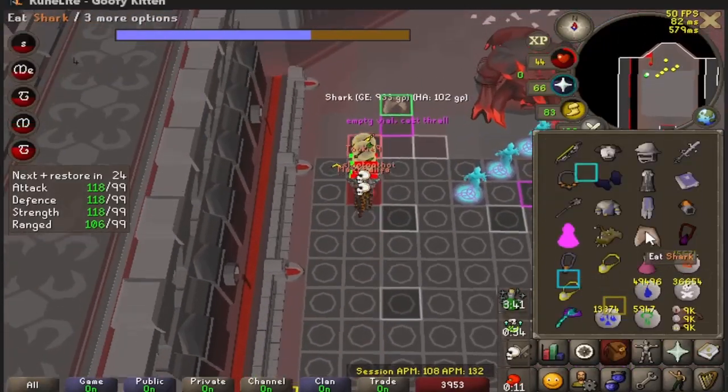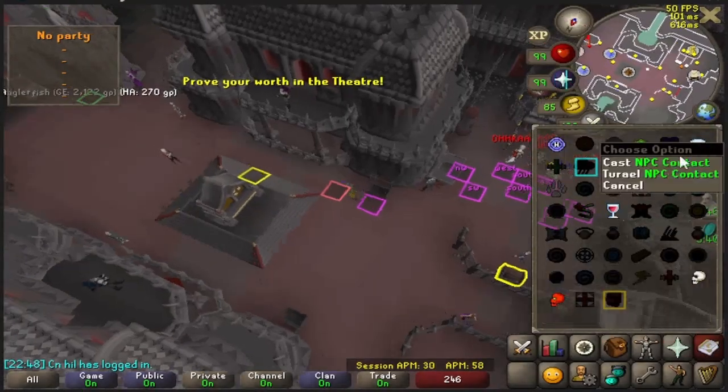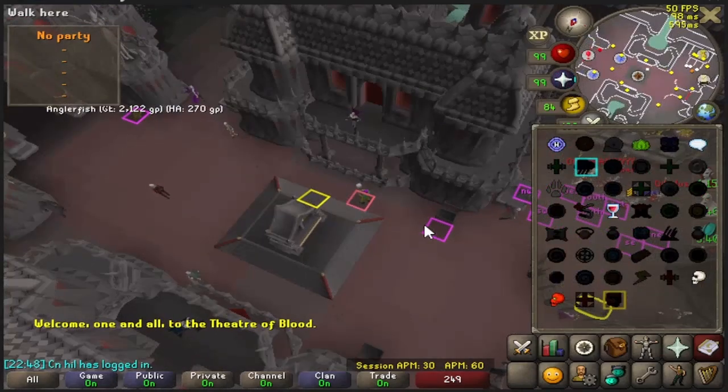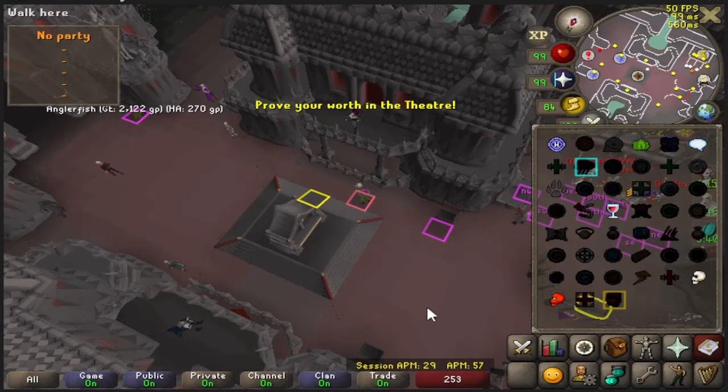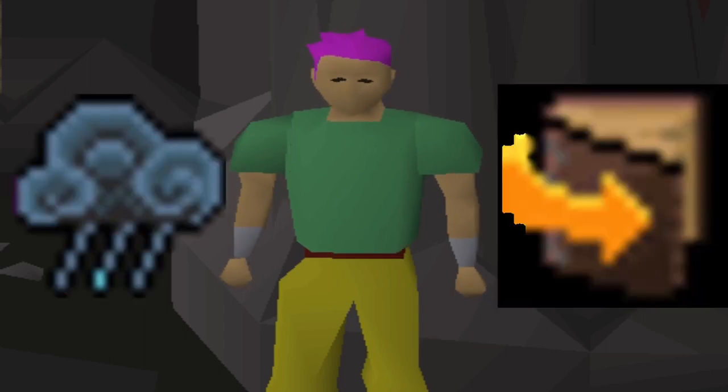Most stalls in-game clear your current path, meaning they'll stop your movement. However, a very select few stalls do not, if you have performed a red-click action to start your current path. Fortunately, we have found 2 stalls that do not clear your path and are convenient to perform, because we already have the required items in a standard world record attempt inventory. These 2 stalls are Humidify and Spellbook Swap. Since each stall lasts 3 ticks, with a tick of immunity in between, that gives you the perfect amount of time to run the length of the 15-tile long grid.